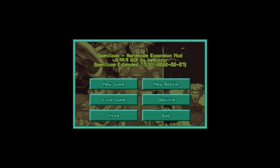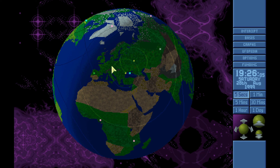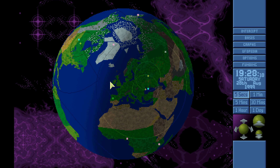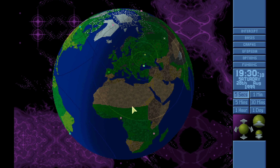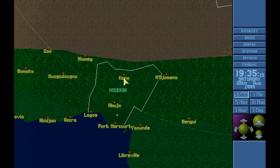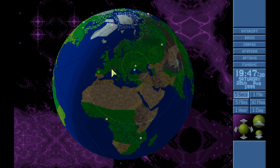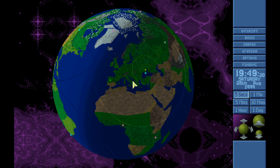Hi guys, welcome back to XCOM UFO Defense Hard Mode Expansion, starting episode 90. It's the 28th of August, coming up on the end of the month. Last mission we took a large ship — it landed at Kano, I think, though I'm a little hazy since it's been a while since I played. Anyway, we just came back from it, it was a night mission, we took it, it was good — we recovered it pretty hard.